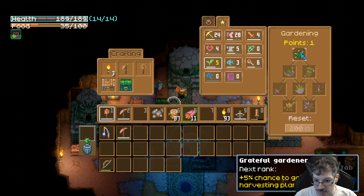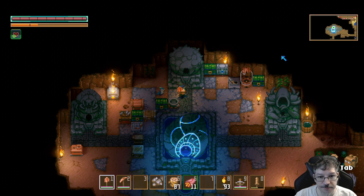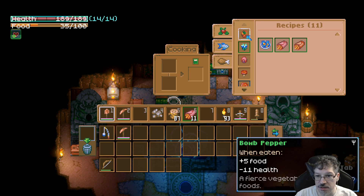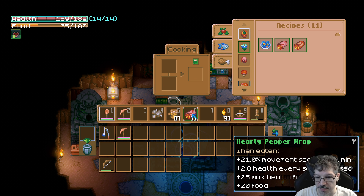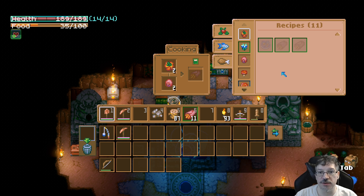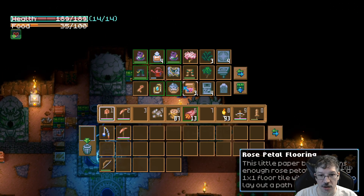Gardening! You got a point in gardening too. There we go. So let's see, what are the ones with the peppers? Pepper wraps. These ones. We'll just make two more of those and eat them now. And then we're going to go. Something tells me I kind of want to take the cart with me.